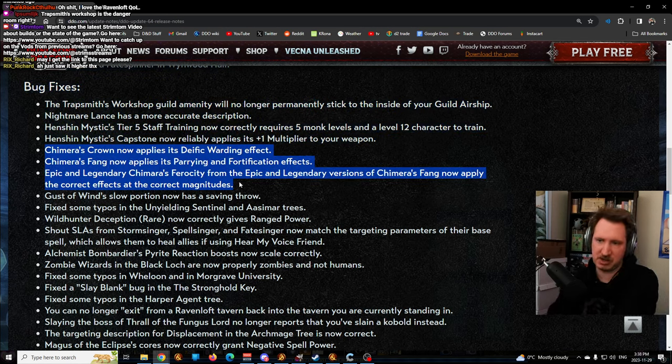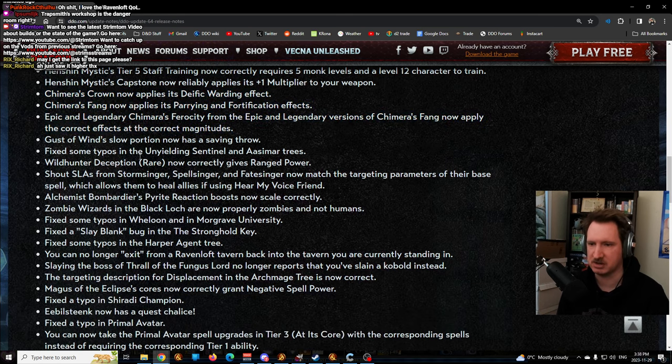Chimera's Crown and Fang have had some bugs fixed. These are items I never tested because they generally require dragon marks to work, and I haven't played characters with them. Gust of Wind slow now has a save - it's no longer a guaranteed slow from Gust of Wind, which is a change I'm glad about given druids in Druids Deep. Wild Hunter Deception now correctly gives ranged power - apparently it didn't before.